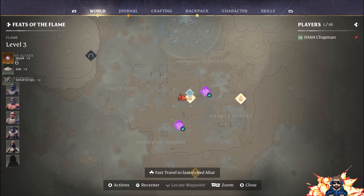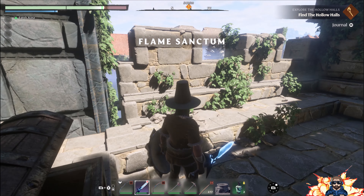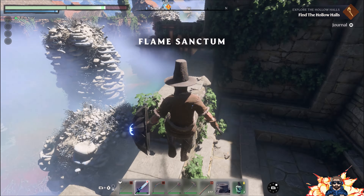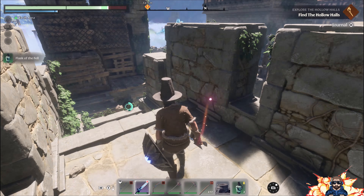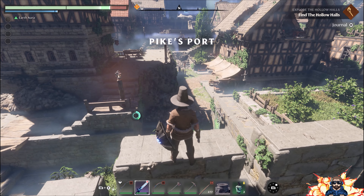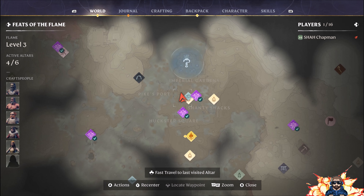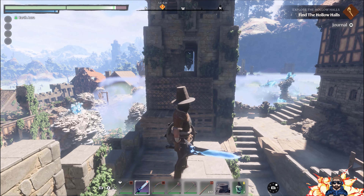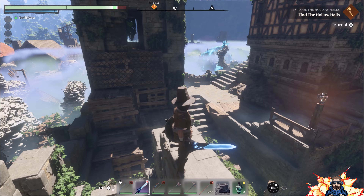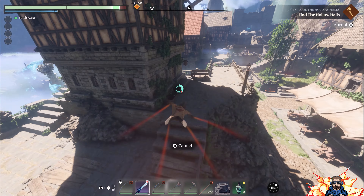Just here in Hoxter Square — a hidden little wooden chest, one of our little secrets. Now we're in Pike's Port and that boss is supposed to be directly in front of us somewhere. I'm not really sure if we want to take him on, but maybe we'll just check out where he is to start with.